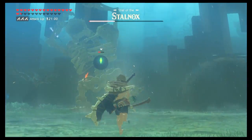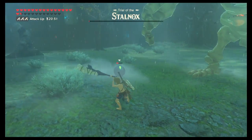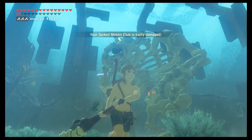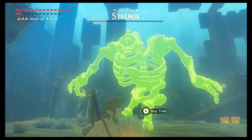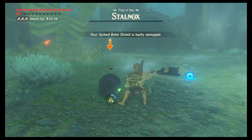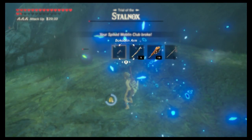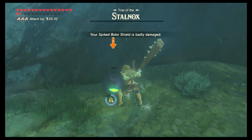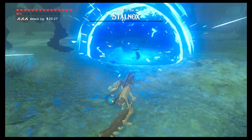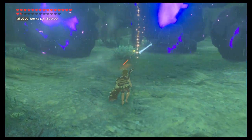If you do a critical hit and his eye pops out, keep dealing damage to his eye until it bursts. If the Stalnox is coming at you and you're having trouble getting that critical hit, go ahead and use your stasis to stop him in time just long enough to land it, and then you'll be able to finish him off. Be sure to pick up all of the weapons he drops because they're going to be extremely useful on the upcoming floors.